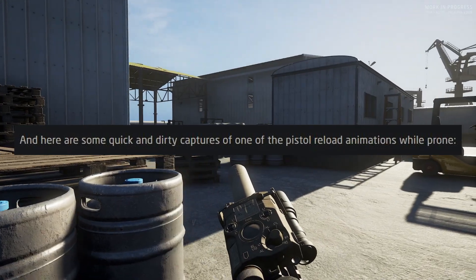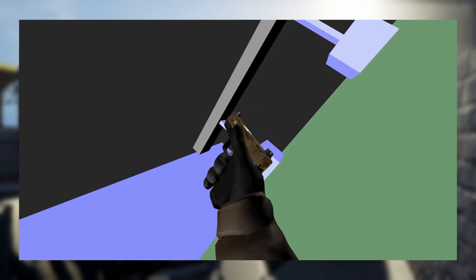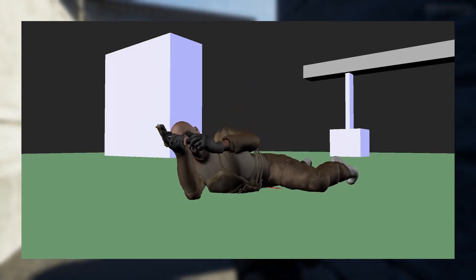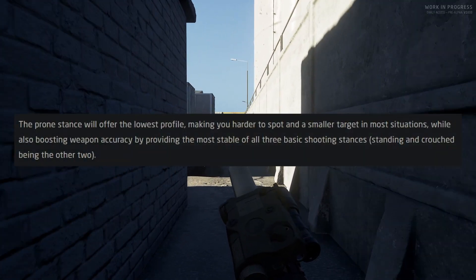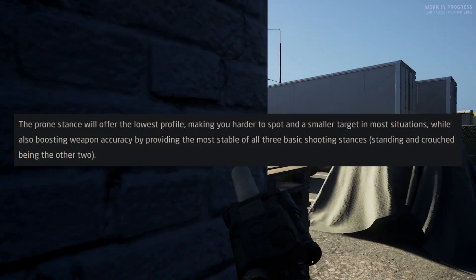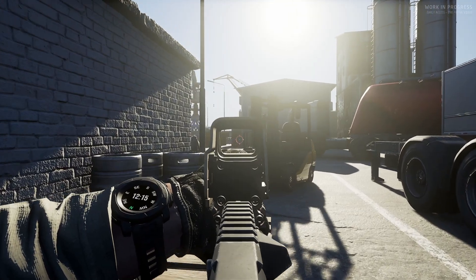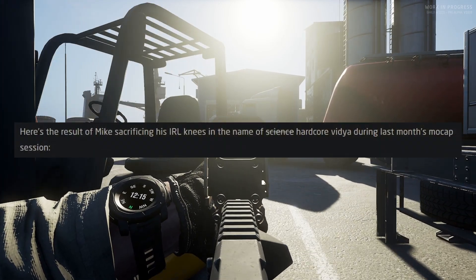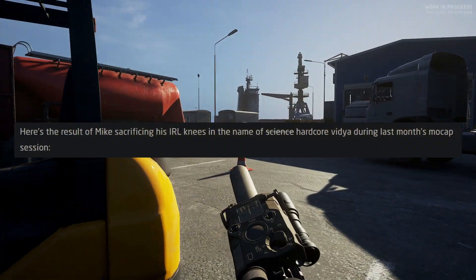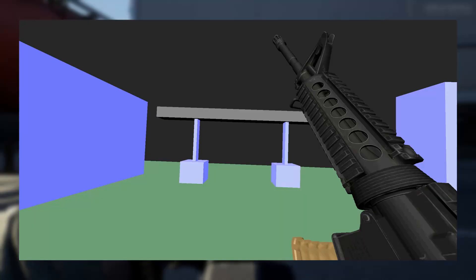Here are some quick and dirty captures of one of the pistol reload animations while prone. The prone stance will offer the lowest profile, making you harder to spot and a smaller target in most situations, while also boosting weapon accuracy by providing the most stable of all three basic shooting stances — standing and crouch being the other two. Here's a result of Mike sacrificing his real-life knees in the name of science during last month's mocap session.